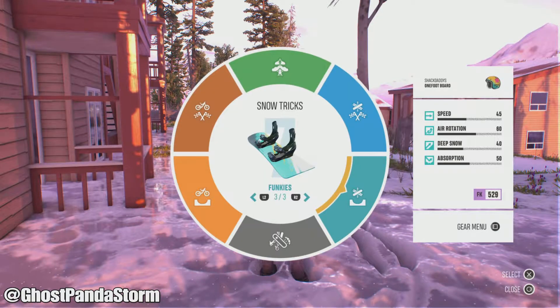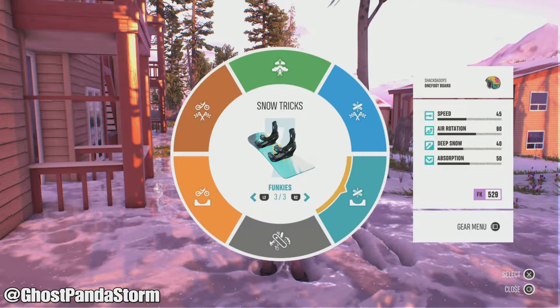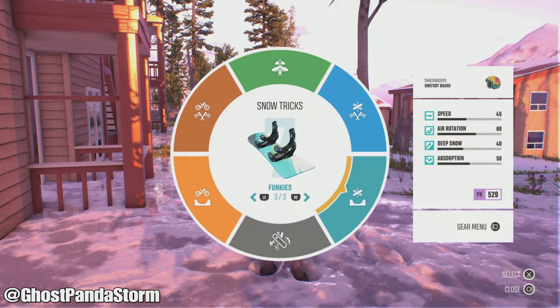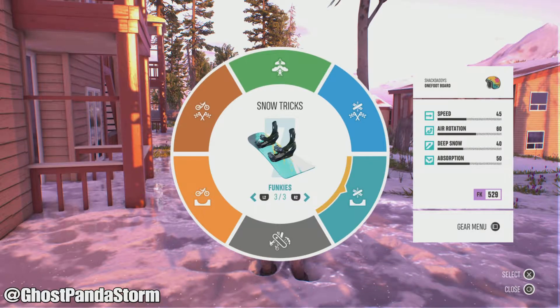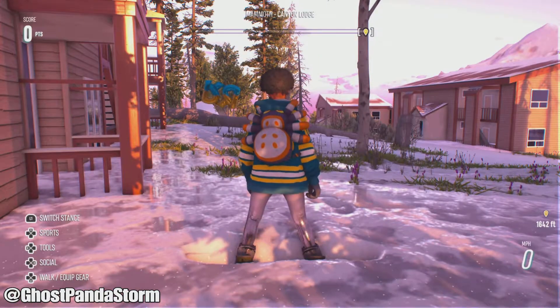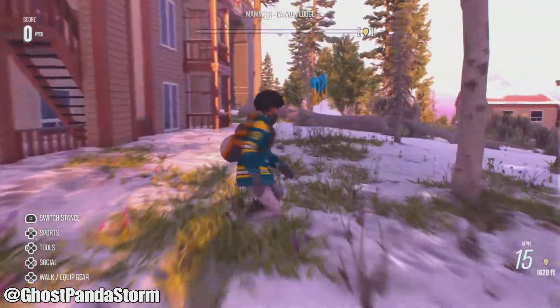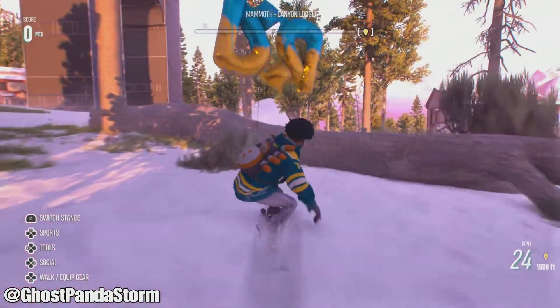You go here, then go into Snowtricks, go into Funkies, and then one foot board. This right here — so obviously it's a snowboard. This is the Shaq Daddy Bandit gear that you can see, snowboard. It's a snowboard, but it moves pretty much like a skateboard, because you gotta kick.